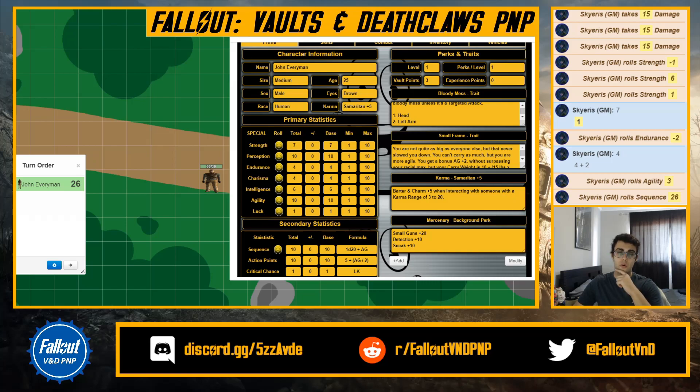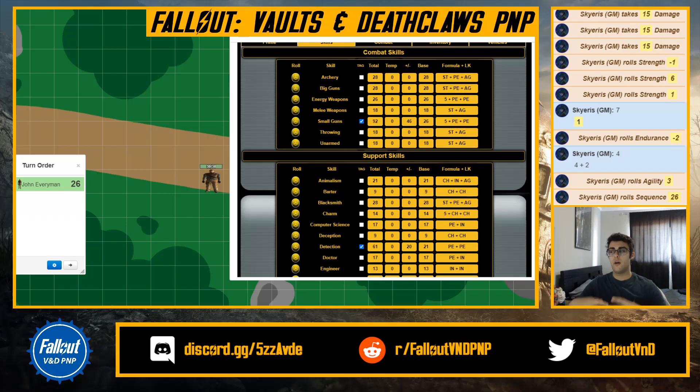Now the skills section. Skills are a bit easier to work with — the sheet does a lot for you, but the one thing it doesn't do is skill points progression. When you increase a tagged skill, each point you spend counts as two points. For example, my small guns is 92. Breaking it down: the base is 26, and from my background perk I got a bonus 20. The plus or minus is where you put your skill points and permanent perk bonuses. Temp is for things like tools or small temporary bonuses.